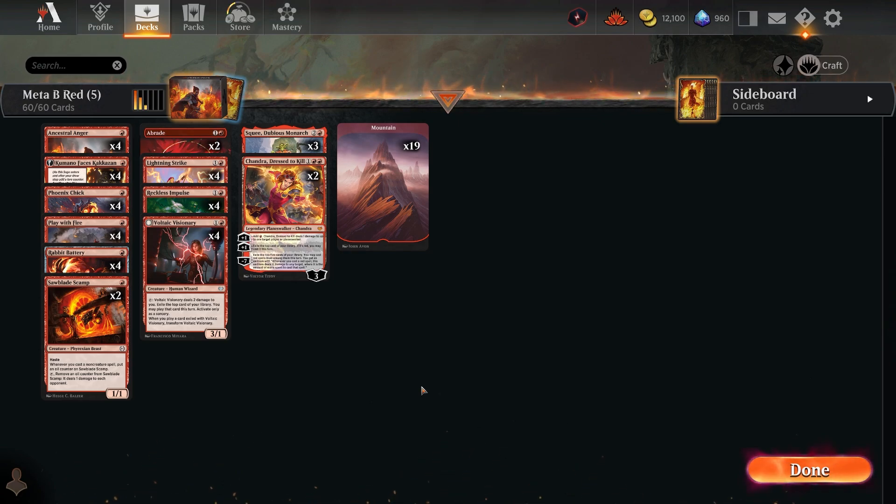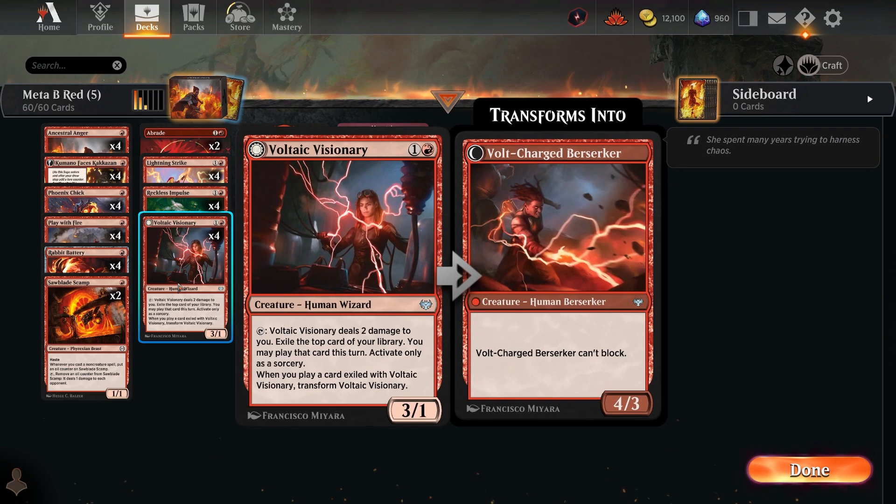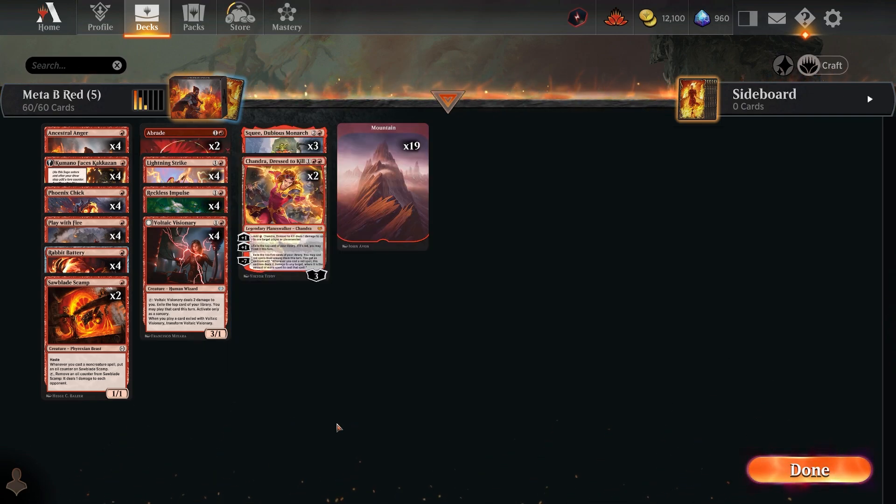Mono red is always the most-played deck on the ladder. I've got two versions — a five-rare version and a nine-rare version, each playing different cards. The five-rare version features a card I've never seen played before: Voltaic Visionary. It's a three-one that deals two damage to you, but lets you play a card exiled from the top of your library that turn. When you play that exiled card, it transforms into a four-three attacking creature that can't block.